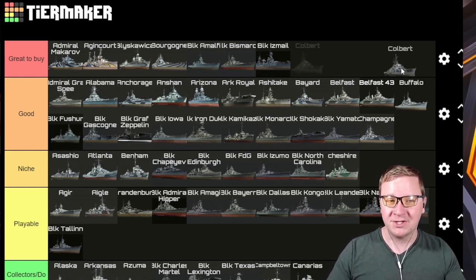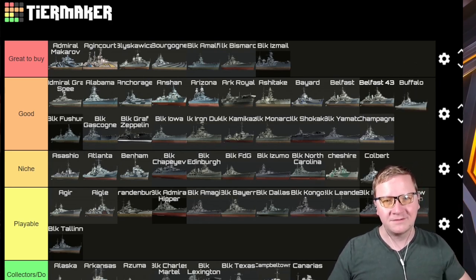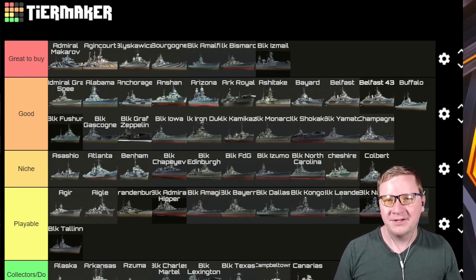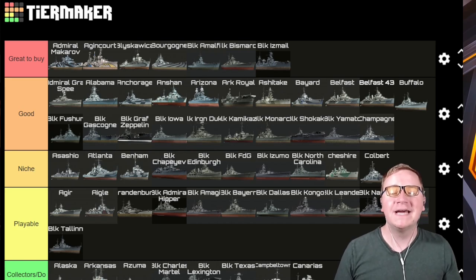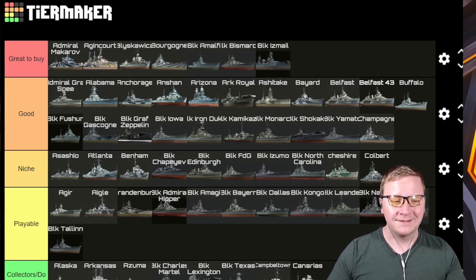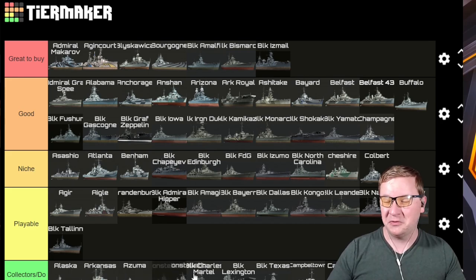Colbert — this is a cruiser for DD mains. It's an incredibly fast ship. I'd argue Great to Buy in the right hands, but overall I'd say Niche, because you do need the skills to dodge — it only takes one shot from a battleship to send this thing back to port. It's incredibly weak on armor, but its guns and capabilities are deadly in the right hands. If you're looking for a bit of a challenge and are a gunboat DD main or light cruiser main, you're going to enjoy it.